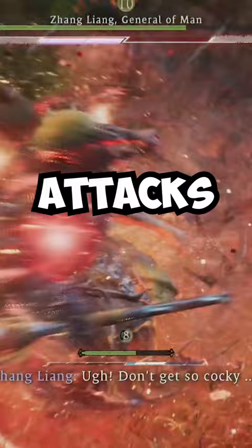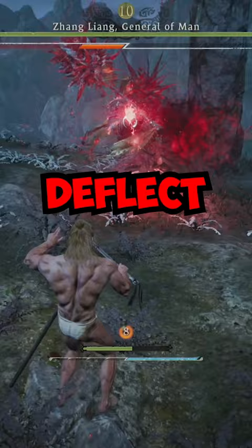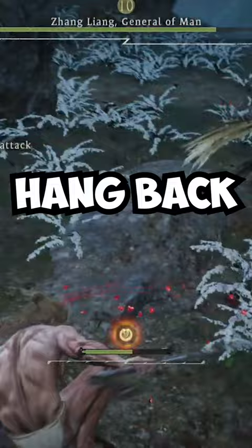Rinse and repeat this process to get through phase 1. In phase 2, he is much more aggressive, but you keep the same strategy. If you don't know his charged attacks, just double tap deflect and backwards to do a big leap backwards out of his way. You can play ultra aggressive or hang back and be patient. Both play styles work.